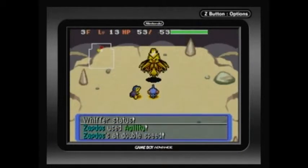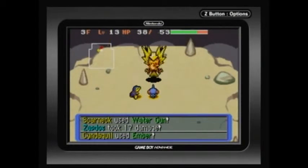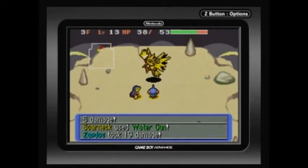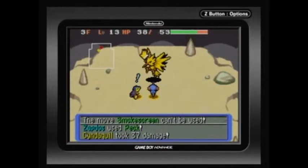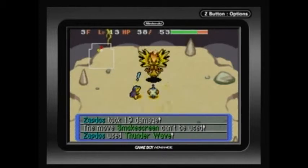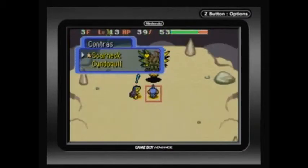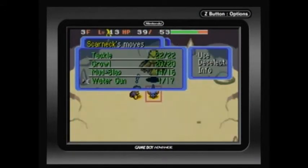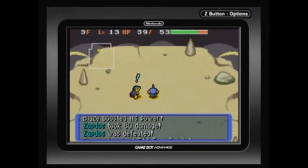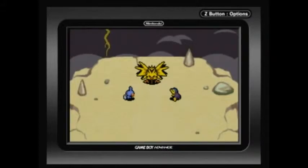Cyndaquil, are you really trying to use Smoke Screen again? We're doing really good — I think Zapdos doesn't land everything. Stop trying to use Smoke Screen! You know you can't use Smoke Screen anymore, buddy. So I'm going to turn that off — just use Ember now. Booyah! Thank you, Cyndaquil. You can't be useful when you're right.